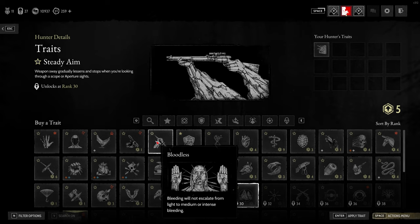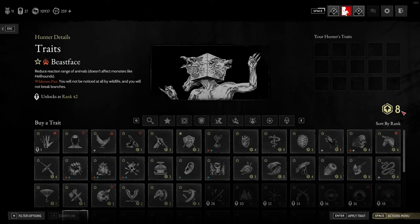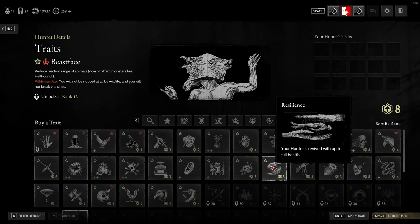So we can remove the traits we don't want on that one screen, and that gives us eight points back. What I would recommend — which has been recommended to me since the very start of Hunt — is you want Resilience, which will give you full health on a revive. So if you're playing with a team and they revive you, you won't have one bar, you'll have full bars if you get this one.